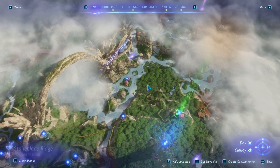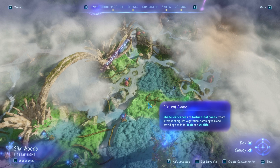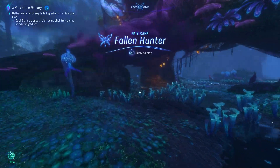If we open up the map and toggle the biomes, you can see that this is the rainforest biome right here. Next to that we have the big leaf biome, and next to that we have the swamp lowlands biome — this is where I also came across the fallen hunter Na'vi camp.